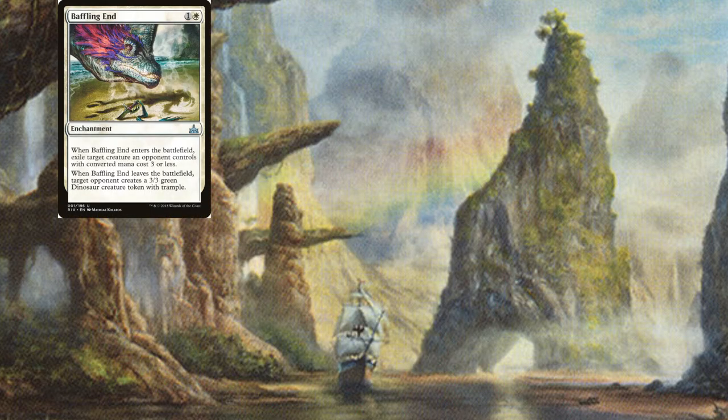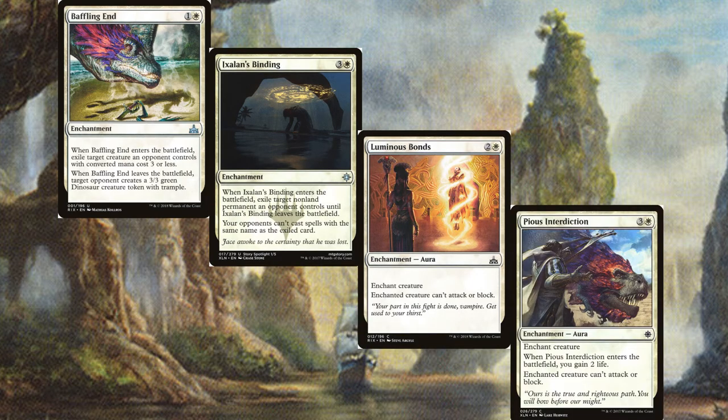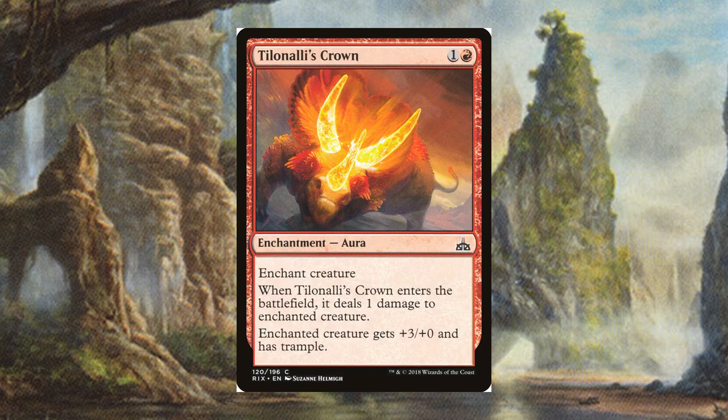We have a couple of enchantments: Baffling End, Ixalan's Binding, Luminous Bonds, and Pious Interdiction to deal with opponents' threats. New Horizons to ramp and buff a creature. And Chilin Ali's Crown to help trigger enrage, as well as make sure your creature doesn't forget about arm day.